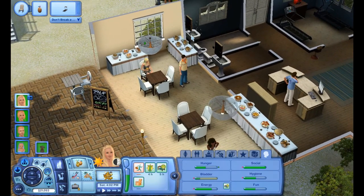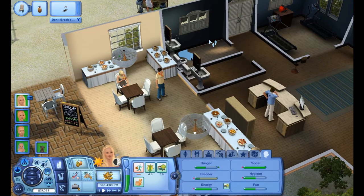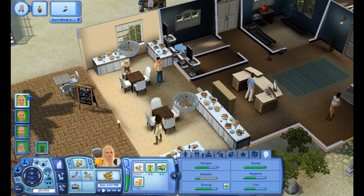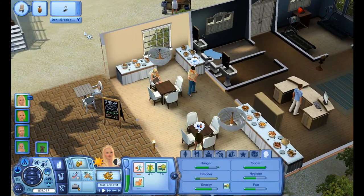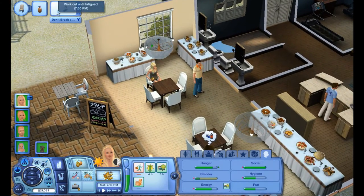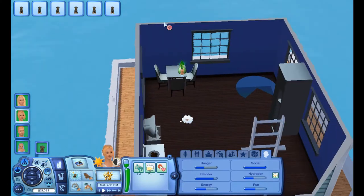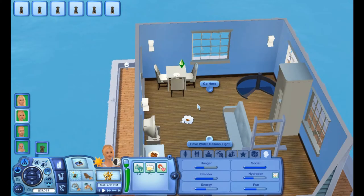The sink broke but nobody was using it — why did that break? That's kind of weird. Hopefully somebody will go fix it. You need to go fix that. So after that she's going to go work out. Let's go see how Crystal is doing with Charlie. He's so cute — I absolutely adore Charlie.